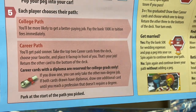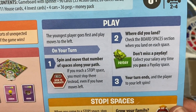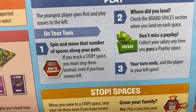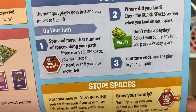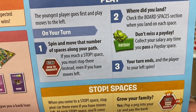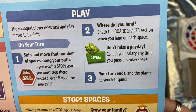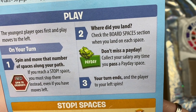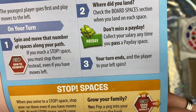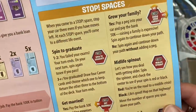Park at the start of the path you picked. The youngest player goes first, and play moves to the left. On your turn, spin and move that number of spaces along your path. If you reach a stop space, you must stop there even if you have moves left. Check the board spaces section when you land on each space. Don't miss a payday — collect your salary anytime you pass a payday space — and your turn ends and the player to your left spins.